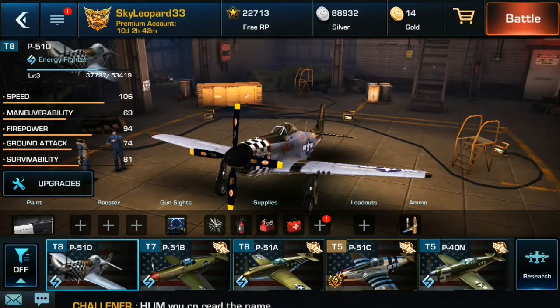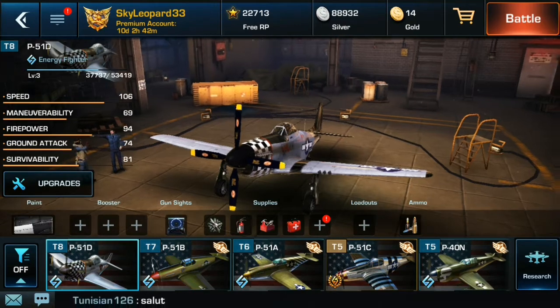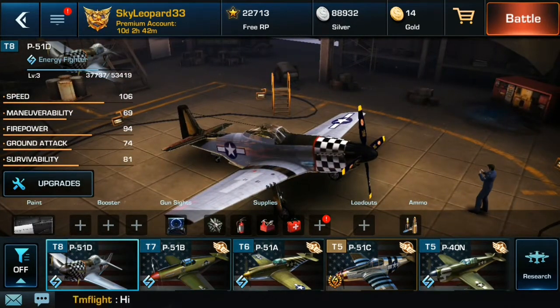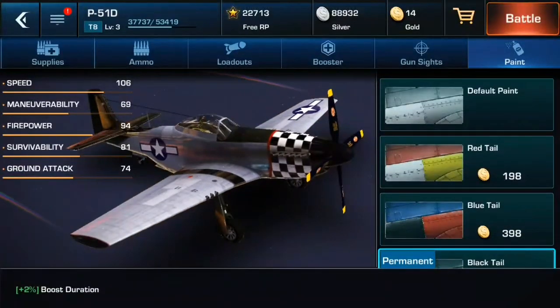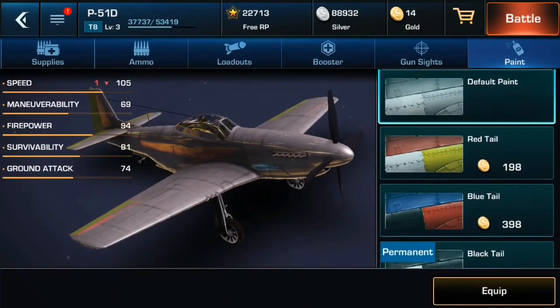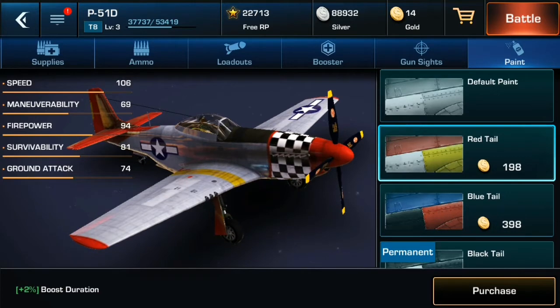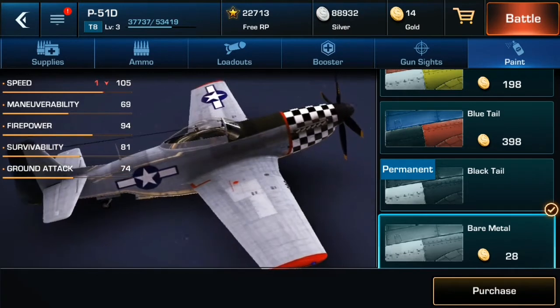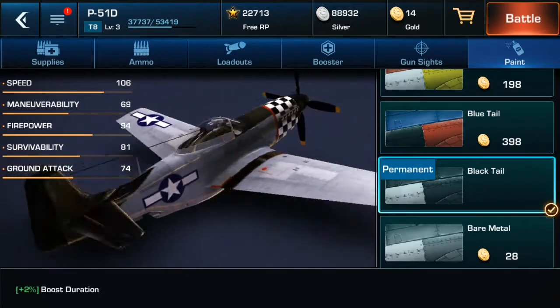Hey guys, Tiger here and today we are doing a P-51D review. You will need to research P-51A and B in order to research this plane. We are going to give a review and if you want to know the paint job on this plane, we have the default paint, red tail, blue tail, bare metal, and black tail. We have the black tail.